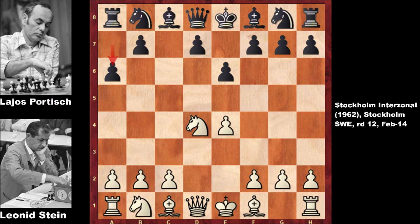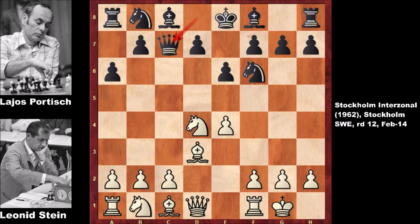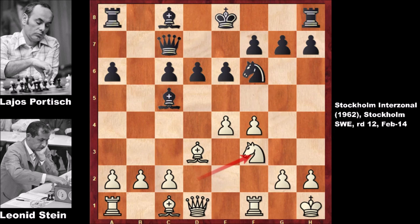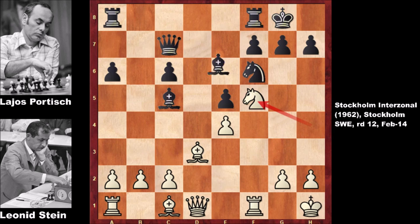Then d4, exchanging the pawns, a6, bishop to d3, knight to f6, castling, queen to c7, knight to d2, knight to c6, exchanging the knights, f4, bishop to c5, check and pushing the pawns, e5, exchanging the pawns again. There is nothing very interesting at this moment of the game.